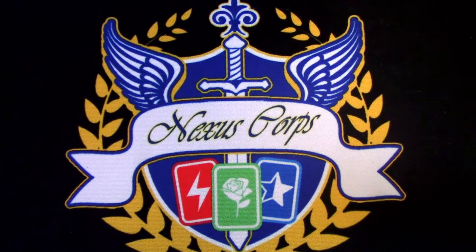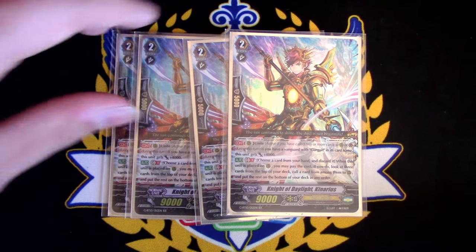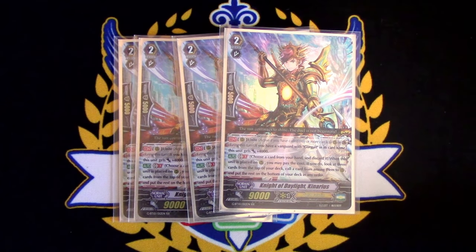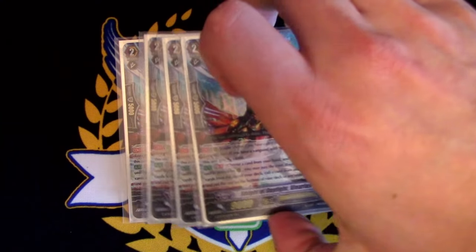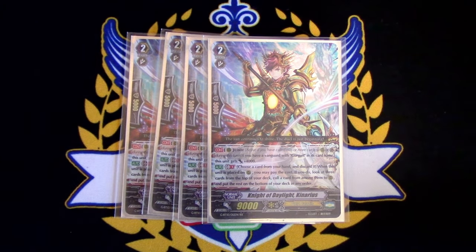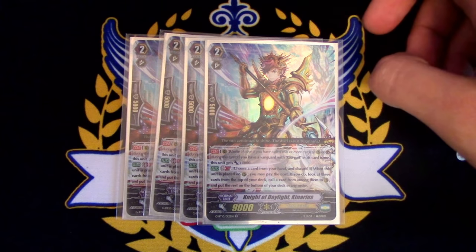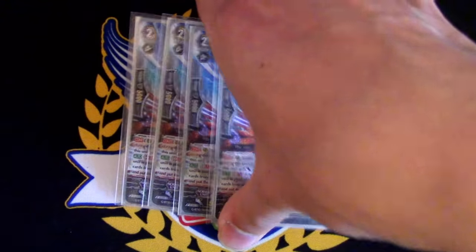On to the Grade 2s, we're running 4 copies of Canarius. Canarius's skill is when he's placed on the rear guard circle, GB1, you discard a card from your hand. If you do, you look at the top 3 cards, you call one from among them, put the rest on the bottom of your deck. This helps you get Battle Phase Superior Calls with Heavenly Law and helps you fill up your field. The discard is kind of hefty, but you've got to fill your field. He also has Unite, and if your Vanguard is Gurgit, he gets plus 4k.